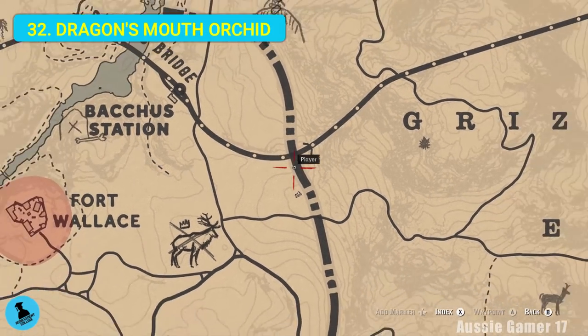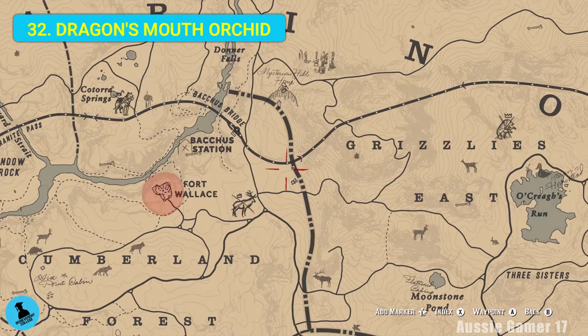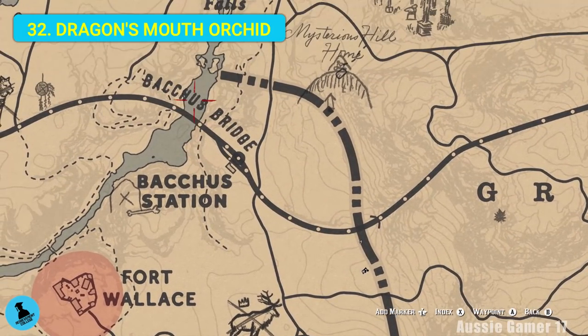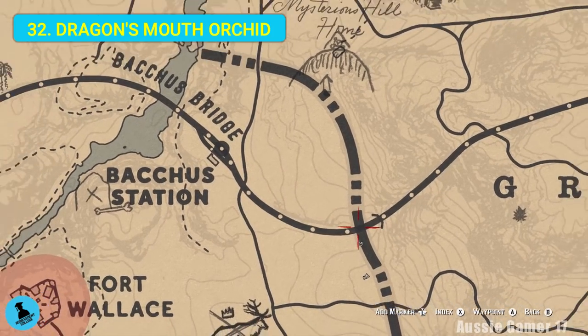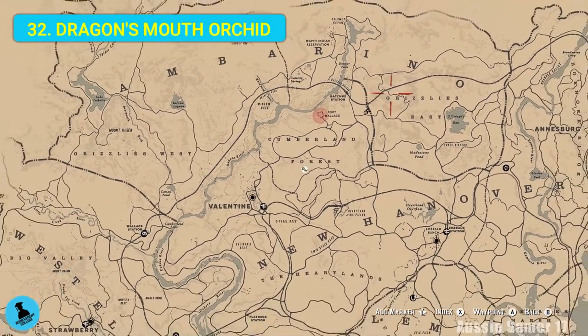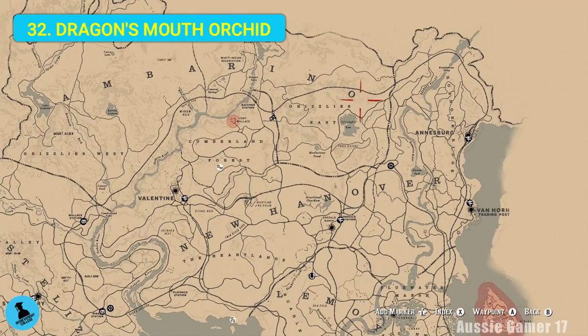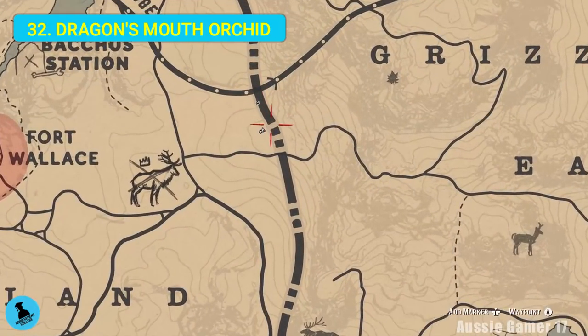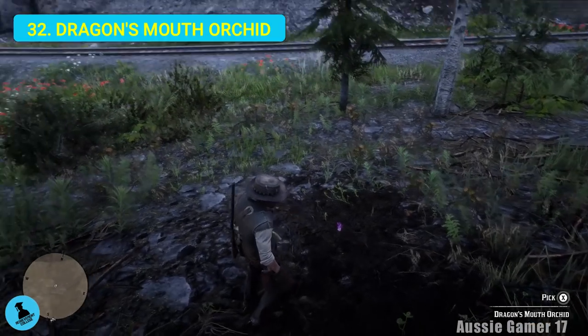The next plant we need is the dragon's mouth orchid. Find the train line down from Bacchus Ridge, follow it down until you get to this intersection with what looks like a state line or something, and we'll have it just next to the train lines.